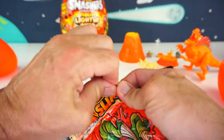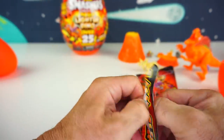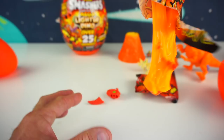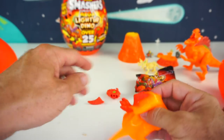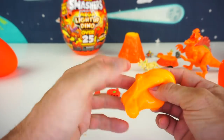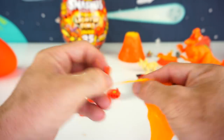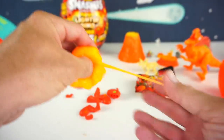We have some more lava slime. Let's see what we have for pieces in here — come on out, slime, it takes a few seconds. Let's take out a leg right here — that's a back leg. And another leg. There's another leg right here. I think there's one more piece — there's two more pieces in here, the little tiny arms. Let's put the lava slime away and take out our light.